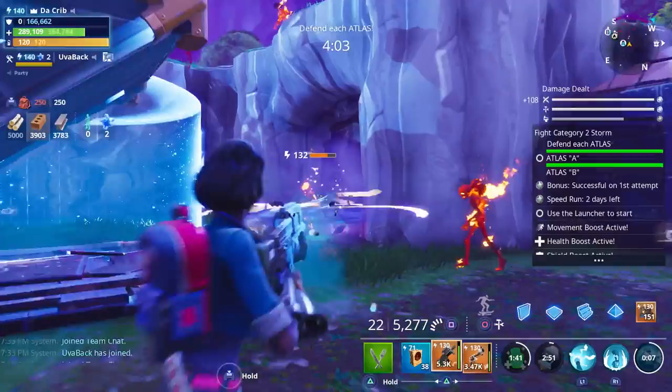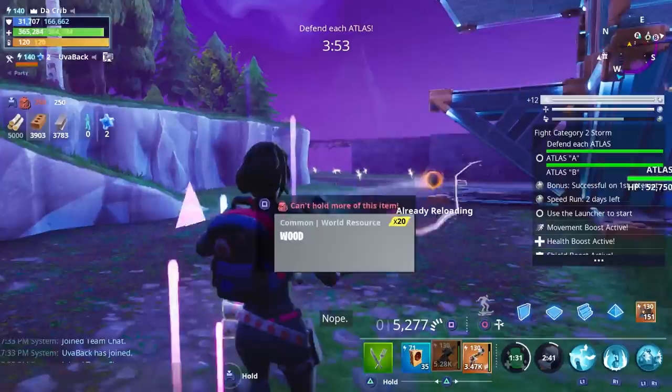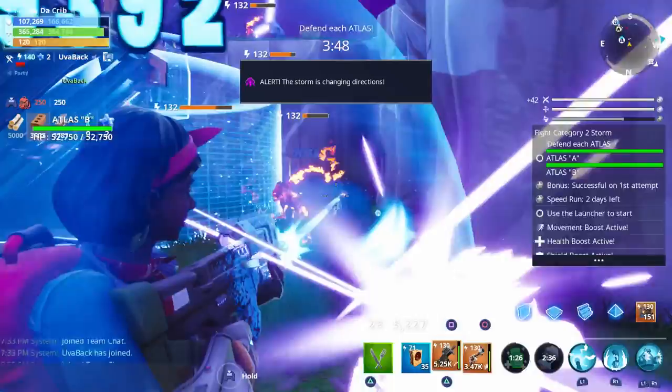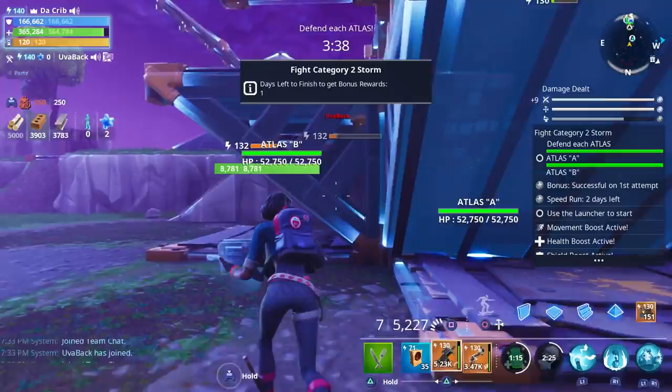Let's eat another Wafer. I need to remember to eat my snacks. You also can't drop Wafers for your teammates like you can with Coconuts, so I guess that's another thing I don't like about them.